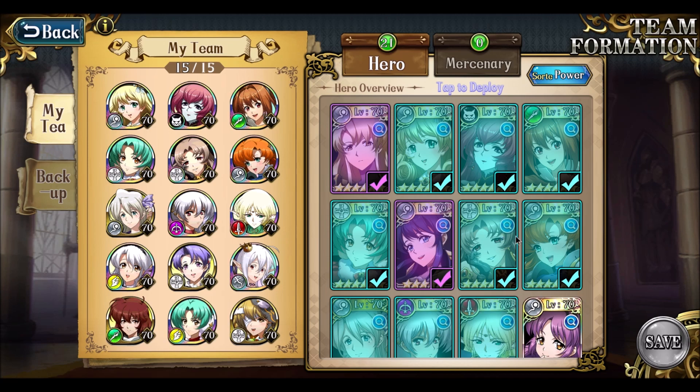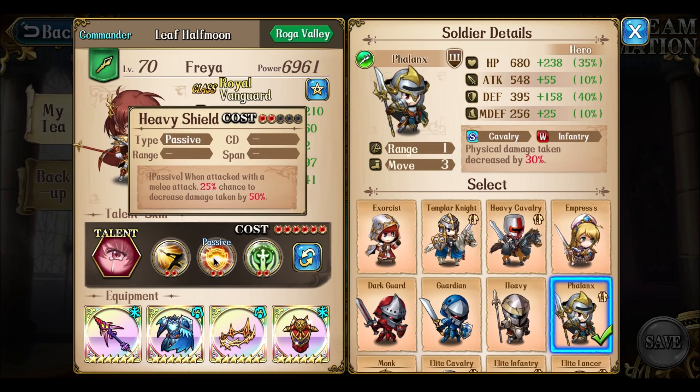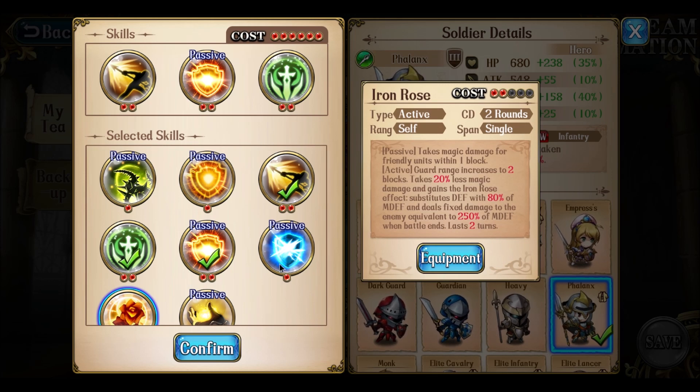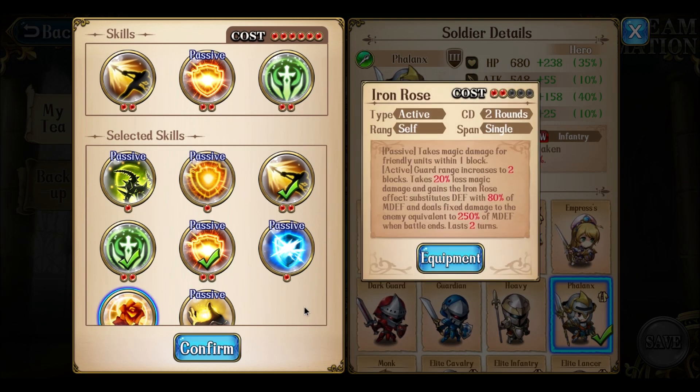With that, she can now run with Lance Phalanx, Heavy Shield, and a faction buff. The Heavy Shield will hopefully give a one-in-four chance of taking little to no damage from physical attacks. I also have the option to swap in an Iron Rose so I can guard against magic. I hate the active ability for the most part — the 20% less magic damage is great, but losing your defense for it actually lowers my defense to the equivalent of 250% of my M defense, and my M defense is only about 300, so it's not great.